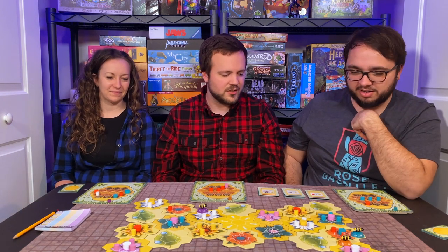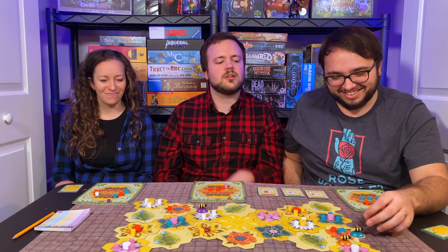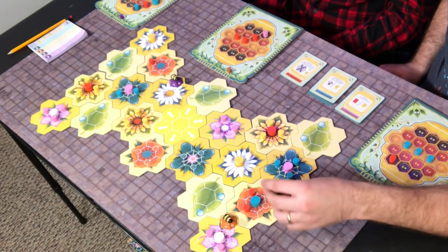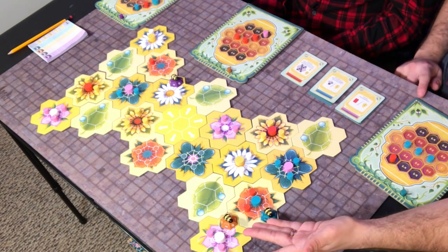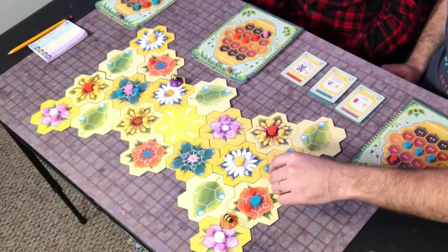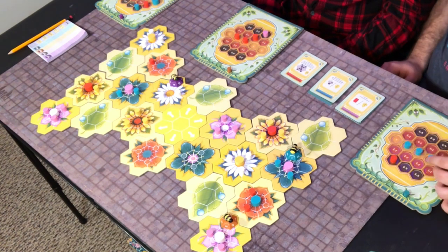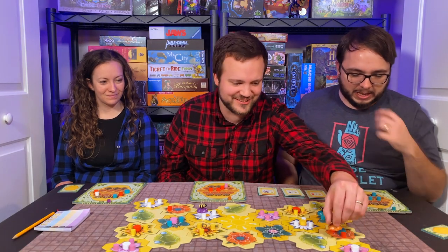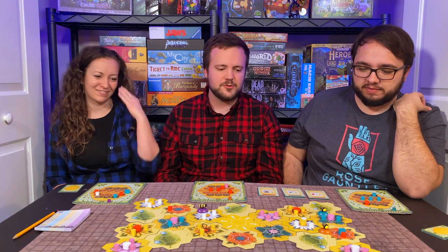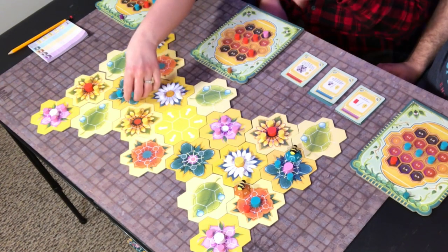Is it my turn to go first now? Yeah, because Emily went first last time. Max, you have permission to go. You have really royally upset me. I can't go that way now, which is what I wanted to do. I'm going to go this way and pick this one up. Leave me alone! I'm not doing it on purpose. Yes, you are. That sets me up for a really good — oh wait, we're really bad about remembering to move the tracker. One, two, three, four, five.